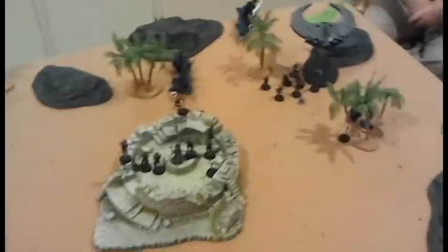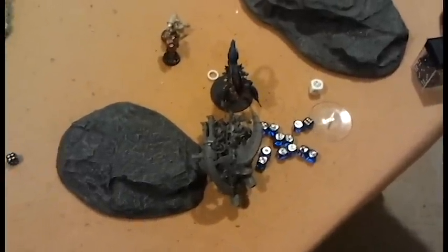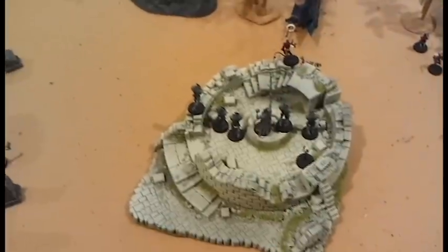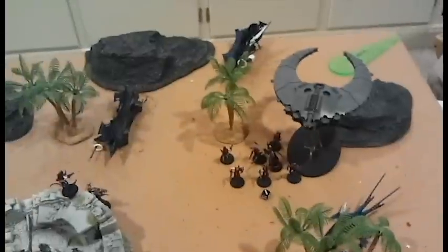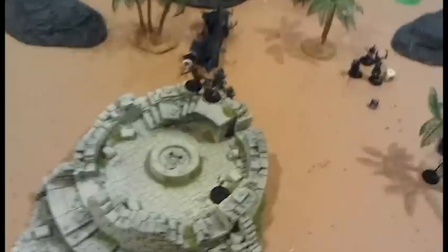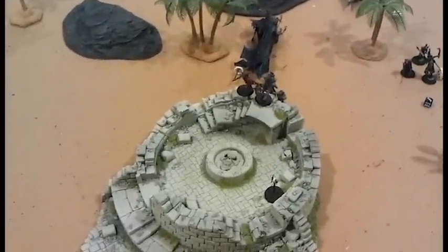Bottom of turn three for the Mysterious Opponent: the Talos finally took out the Annihilation Barge. They tried to charge the Immortals but failed their distance. The Witches charged the Lychguard, who sent them packing — the Witches did only one wound and the Lychguard made their saves. We found out a new 6th edition rule: if you assault a falling-back unit they must make a regroup test, and if they fail they're wiped. He made his regroup test and we both did a wound to each other, so we tied in the assault.